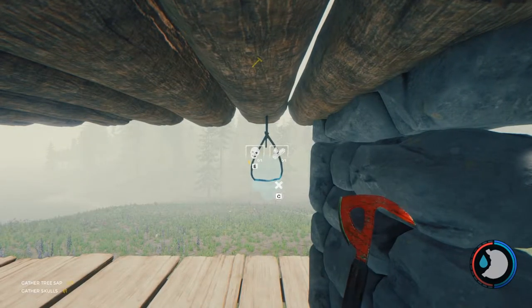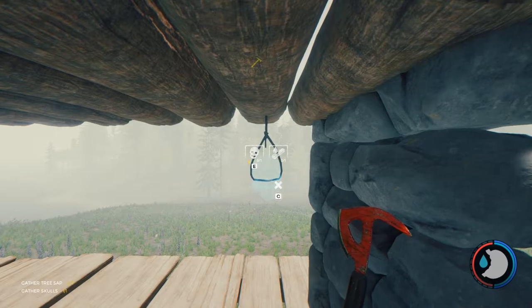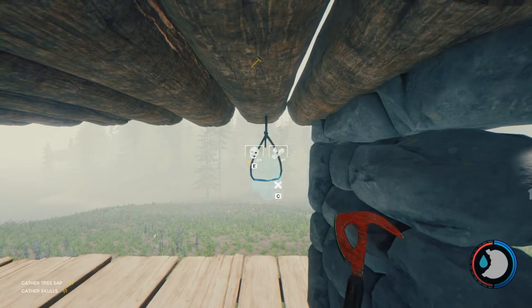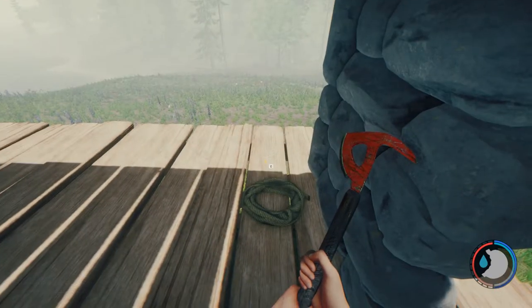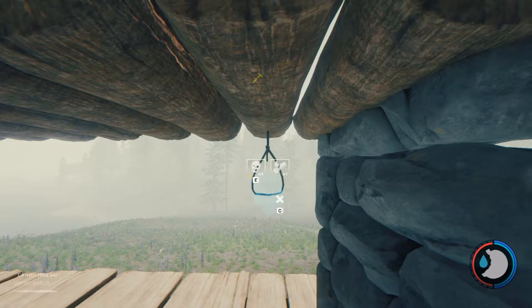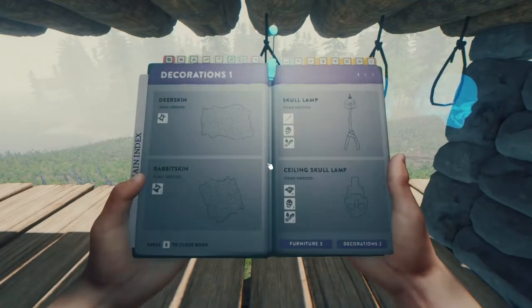In the current state of the game, if you place down a blueprint and begin building it and then cancel it, you will get a refund of some of the items used to create it. This is extremely useful when you place a hanging skull lamp and place a single piece of rope in it, because when you cancel it that rope will be refunded. This means you can place multiple hanging skull lamps with just the rope added and come back at any point, cancel them, and get that rope refunded.